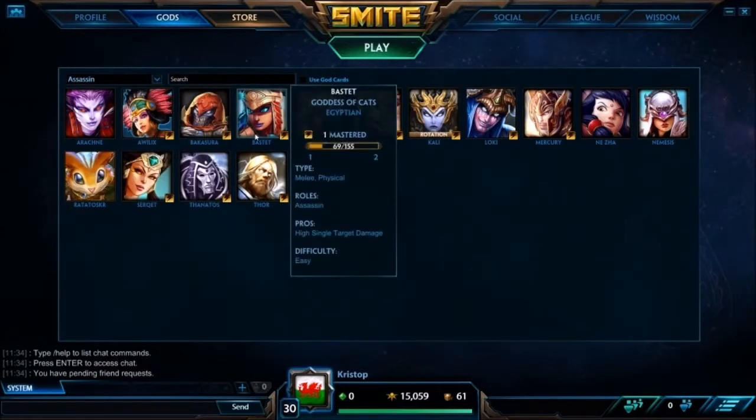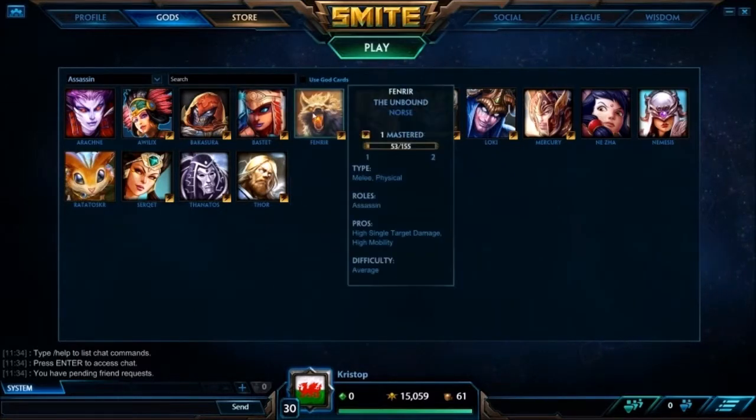Bastet can be a bit annoying — the cats can be pretty detrimental. Also, a lot of Bastet's damage is in the form of ability poke rather than auto-attack damage, so Bellona can't really negate a lot of it with her disarm. She can be hard to lock down with her leap-in, leap-out nonsense. But you can just build physical defense and then you should really outperform Bastet late game in teamfights. Fenrir — he's scary, but if you can survive him he's fine.